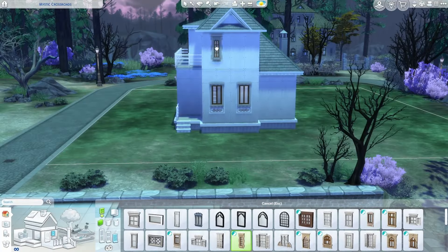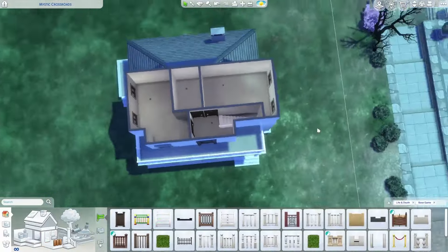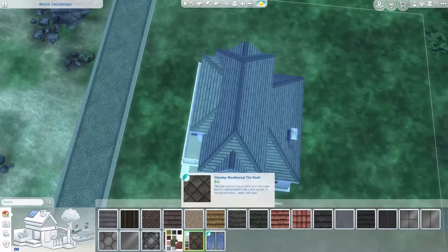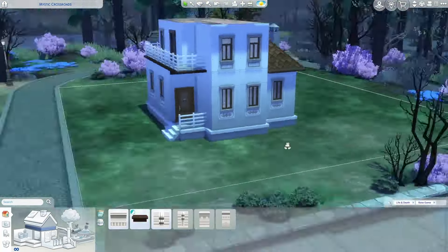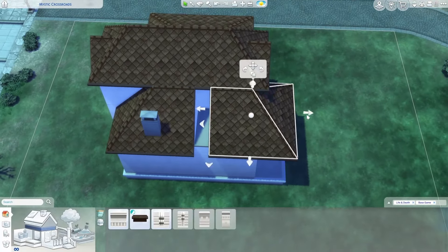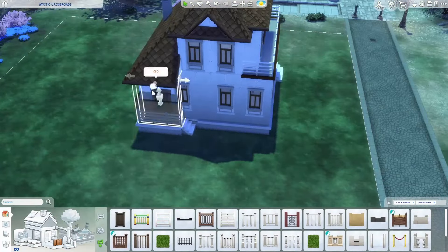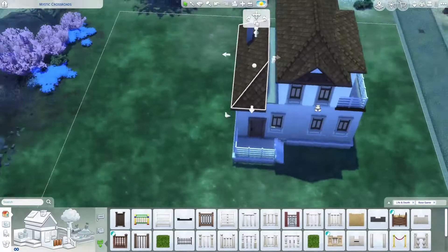Whenever you do a starter for a specific pack, you have to be very careful balancing items from the new pack versus base game items. Sometimes items from new packs are quite cheap — Werewolves has a lot of rundown stuff that is pretty inexpensive, so it'd be fairly easy to use a lot of Werewolves stuff in a Werewolves starter. But this is Life and Death, and it has quite a few very fancy elements. Also, I was trying to make a sunroof, and it didn't work out. The glass roof texture wasn't deleting the ceiling of the room automatically, which I thought was very strange, so if anybody knows what's up with that, let me know in the comments.